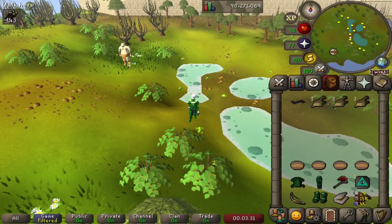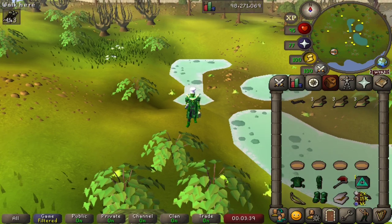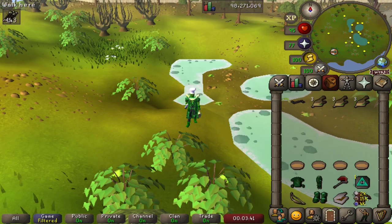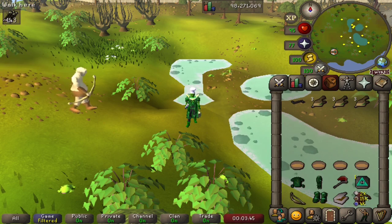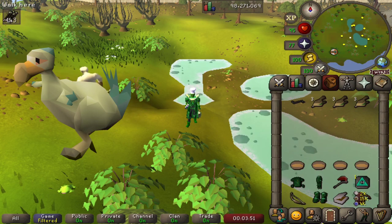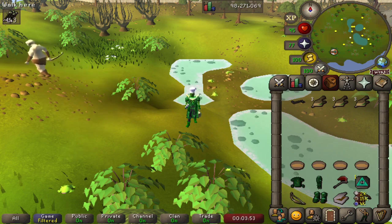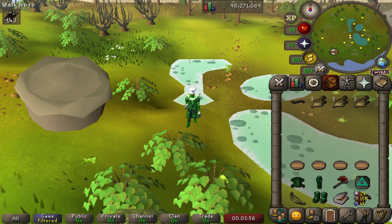Hello and welcome to episode 30 of Cooking Every Food in the Game. We are just south of Castle Wars to start our adventure today, surrounded by a lot of swamp toads, as we will be catching some chompies and cooking those. But the main prize of today's mission is the wild pie — we will be finishing our collection of pies that we've cooked.